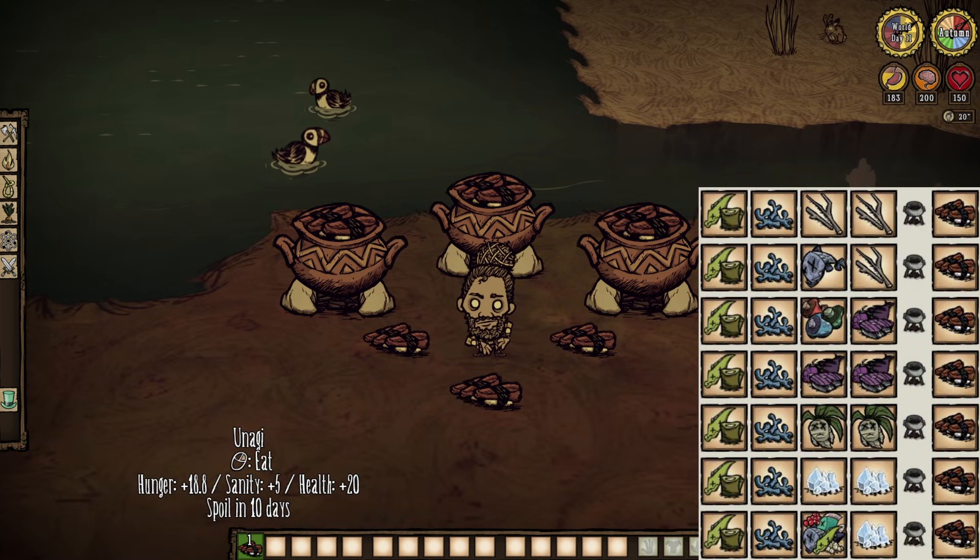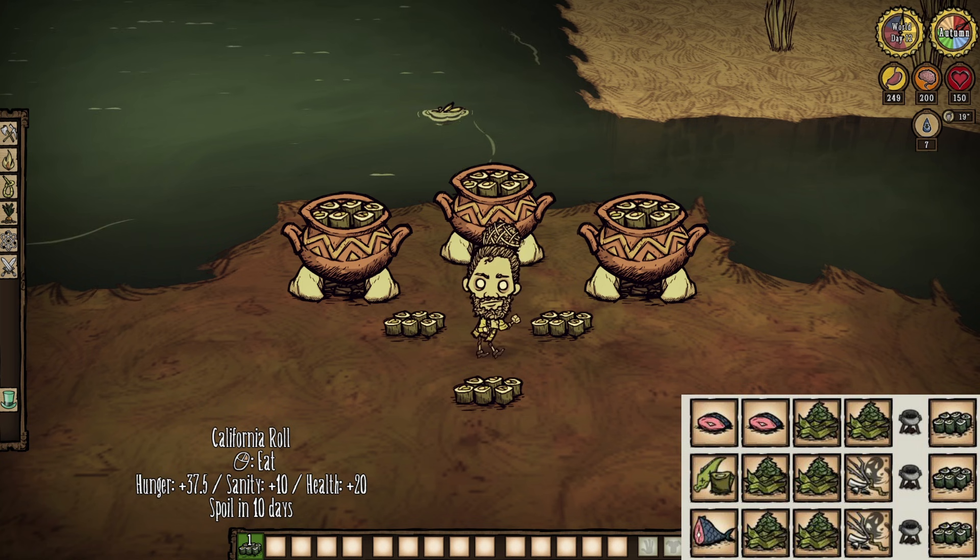Unagi — another long-forgotten thing in this game, though this time I honestly wouldn't blame you for forgetting it. Throw some eel, cave lichen, and twigs together for 20 health, just about 20 hunger, and 5 sanity. Are they unique? Surely. Are they any good? Nope. But the new fish recipes take the cake.